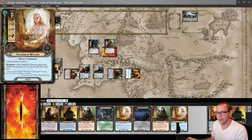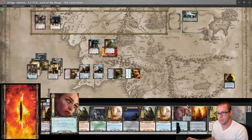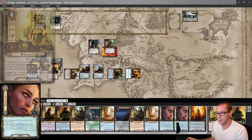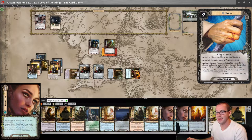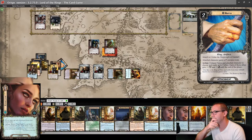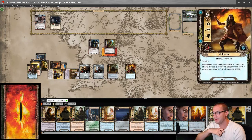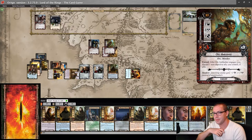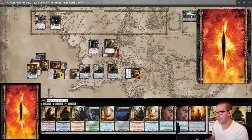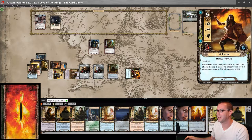Arwen is going to draw two cards with Elven Light. Treebeard is good to see. I guess I don't need this because I do have Narya. So let's use Narya to ready Northern Tracker and Jubeir. And Jubeir will defend this Orc Ambusher — that's one extra shadow card, which thankfully does nothing. And Jubeir takes no damage.